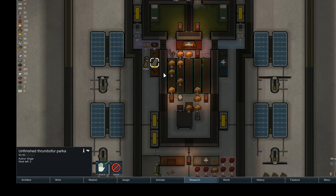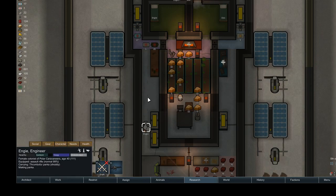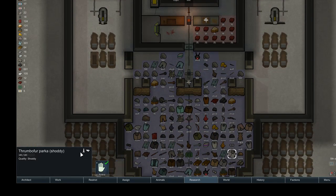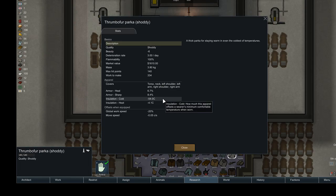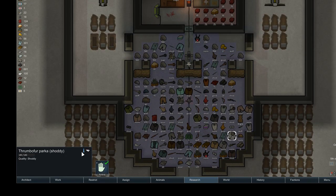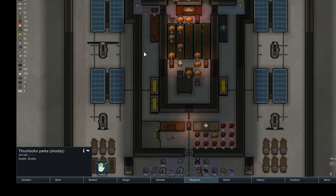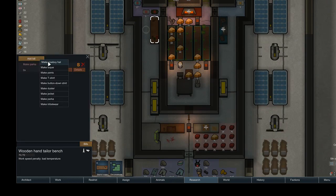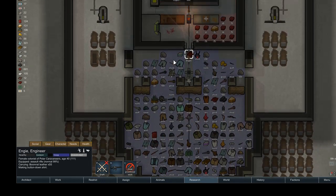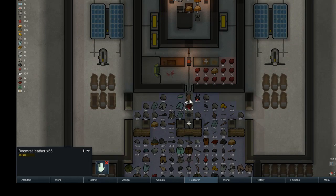I'm about to finish up this parka — I do hope it's not crap. It's shoddy. Let's see its thermal properties — it is not as insulating as I had hoped. I mean, I could have looked it up, but that's what I decided to do. So instead I'm going to make some button-down shirts with the thrombo fur.